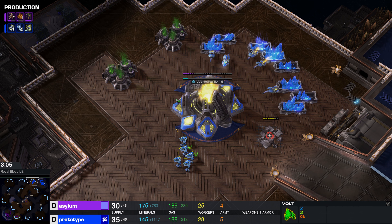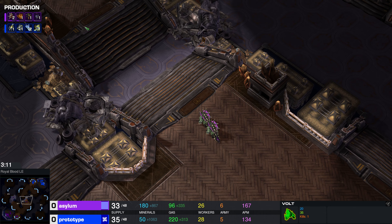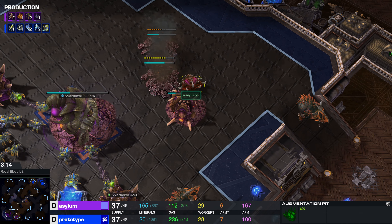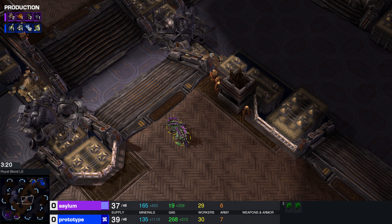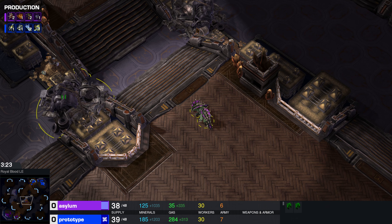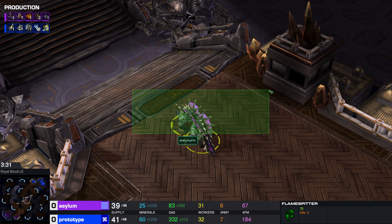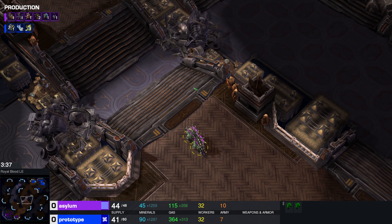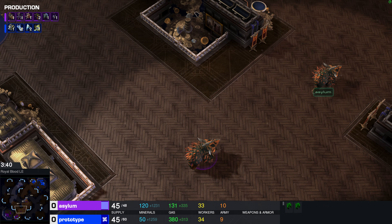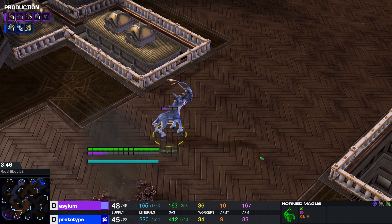Regardless, it dies in a pile of gore. This poor thing had no chance. What a gruesome death. It was just scouting, and then it gets destroyed by these Volts. Prototype is out for blood this game — he's in it to win it. One other thing I think is really cool about the Dragon Race: the units can evolve on the spot. Somebody pointed out in my last video that Zerg units technically evolve on the spot as well, but the difference with the Dragons is they do it almost instantly. It really reminds me of the Primal Zerg.